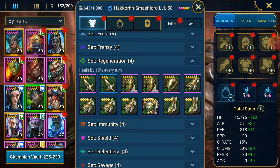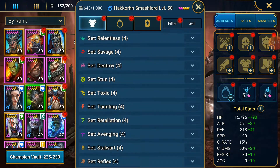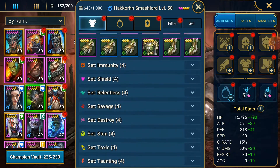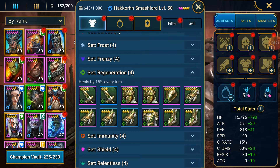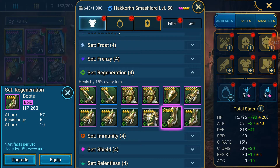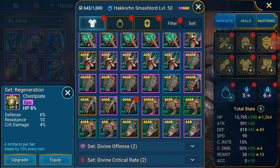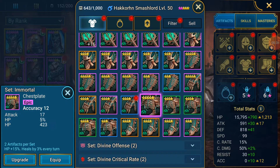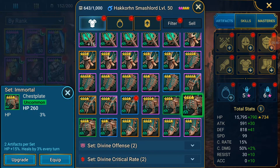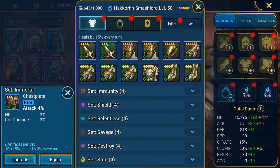I was almost thinking Frenzy for Gorgrob, but I think Regen and Immortal is probably best. So let's see what we have for actual HP stuff - we're looking for HP percent boots and chest plate. This one's got HP percent and HP number. This is the best chest plate.